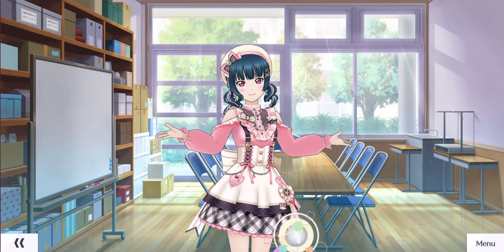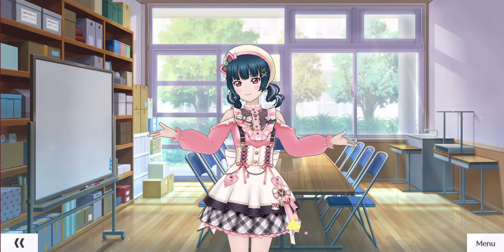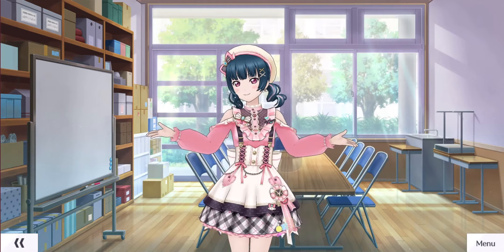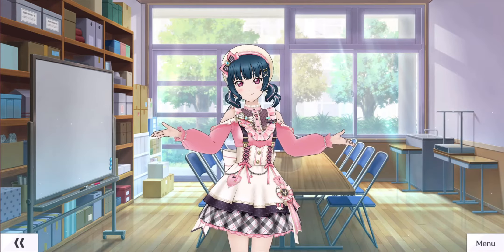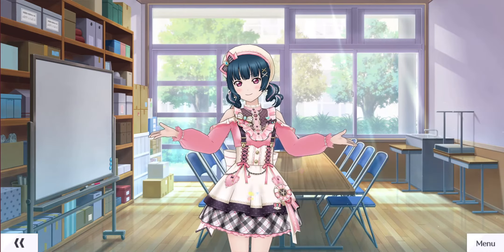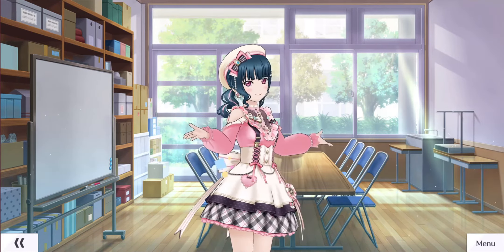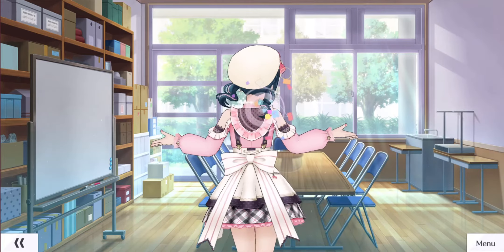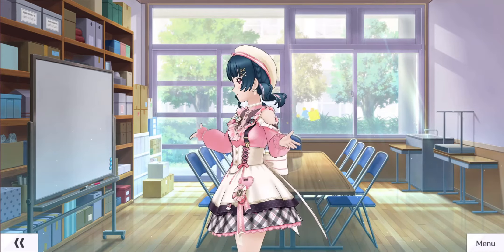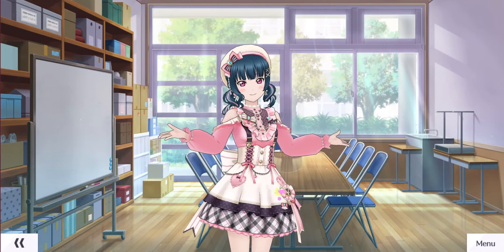This is what Yoshiko looks like in costume preview. That's like a gothic lolita outfit — cute fallen angel with cute colors. She has a cute top hat alongside streaks of pink hair around her dark blue hair, topped off with a ribbon. Childish costume, but at least she still has her charm.